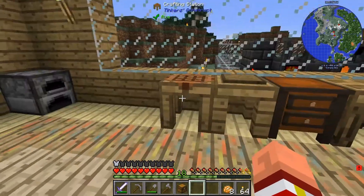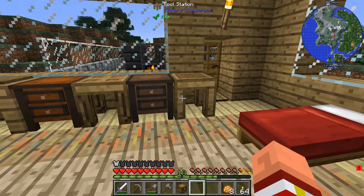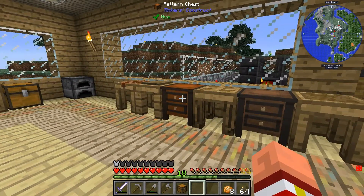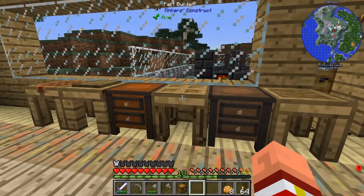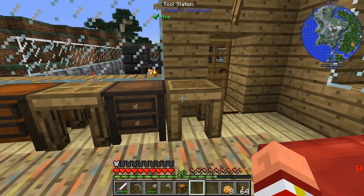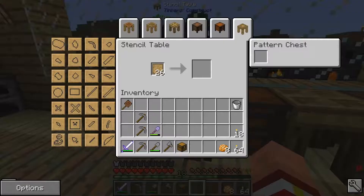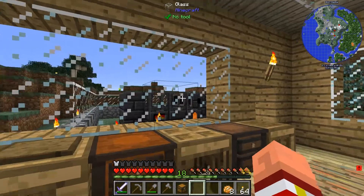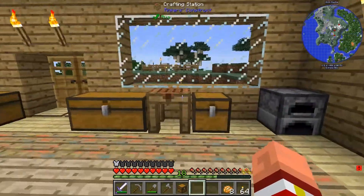I made all this Tinkers' stuff that we needed, everything I could make so far. I can't make the tool forge yet because it requires iron. But we've got our stencil table, our pattern chest, a part builder, part chest, and a tool station. These two chests you don't really need, but I like to make them. I've also got 26 more blank patterns in there. We haven't started making any patterns because we don't have any gold yet, so we can't make any casts.